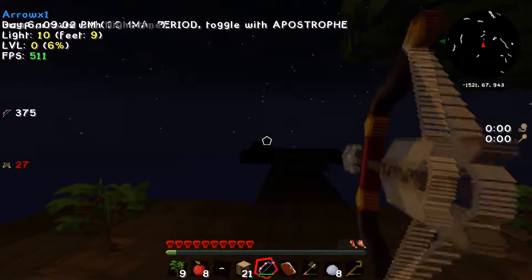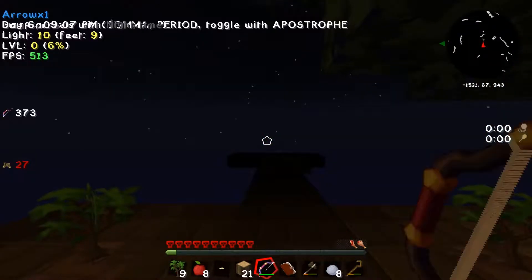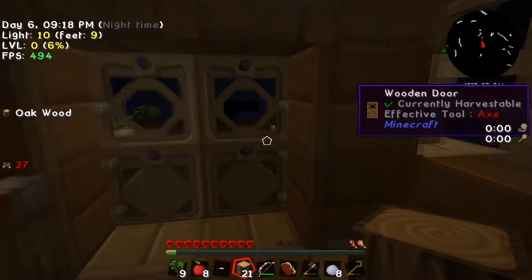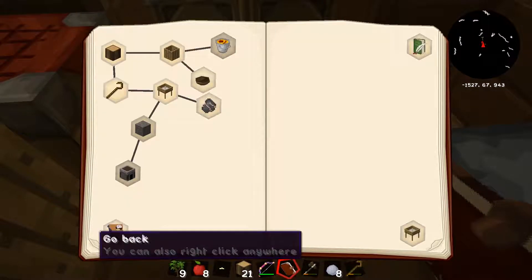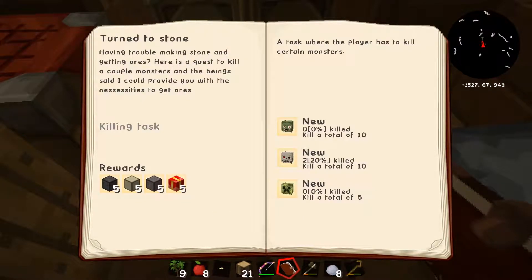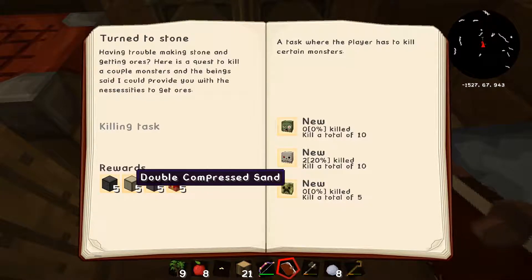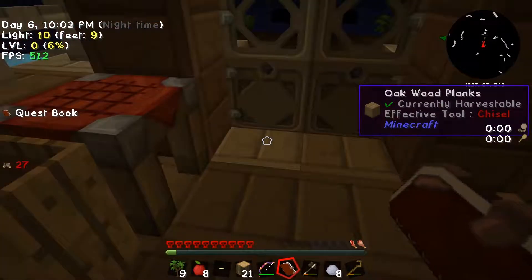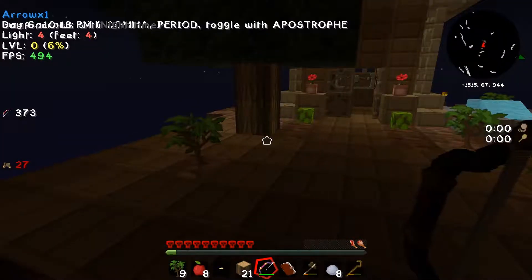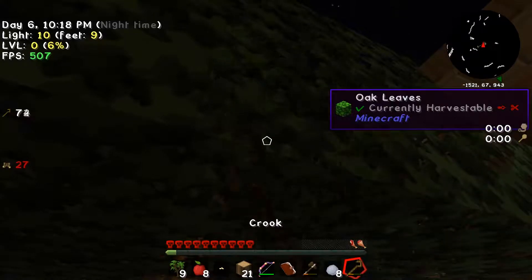I accidentally killed a horse trying to kill a spider. I'm pretty sure I don't have anything to gain from killing spiders - checking the quest book, the mob killing quest is only zombies, skeletons, and creepers. I haven't seen any zombies or creepers so that's a way off. But the reward is five double-compressed cobblestone, double-compressed sand, double-compressed gravel, and five gift boxes - the gift boxes seem to give pretty good gifts.